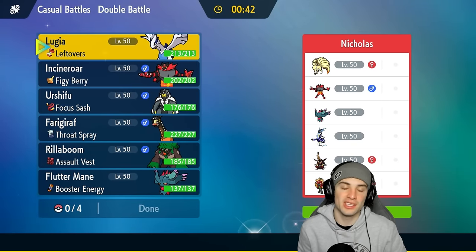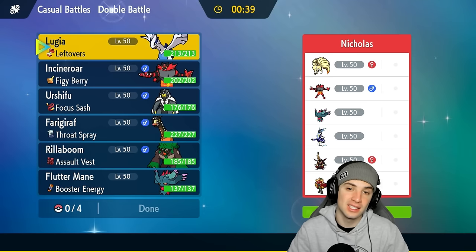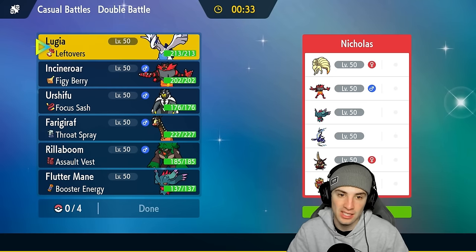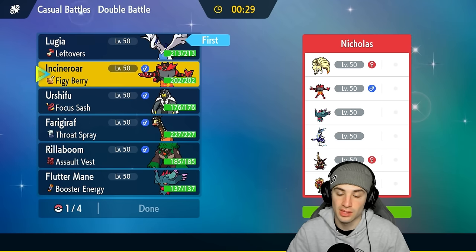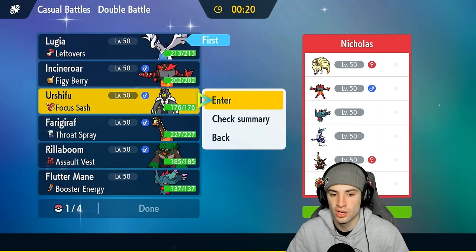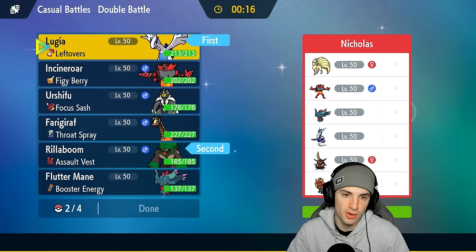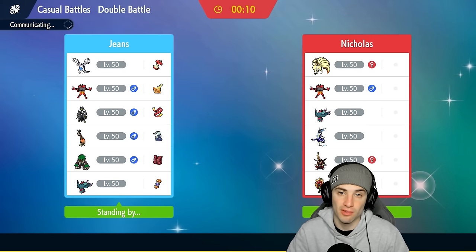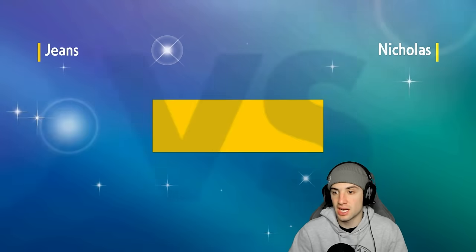Huge shoutout to the team creator Adrian — thank you for making this team and sending it over on Twitter. We're going up against a Miraidon team in match number three. Lugia is actually pretty solid here. I'd normally lead Incineroar but Defiant on King Gambit could be a problem since it powers up from Intimidate. So I'll lead Rillaboom and Lugia instead, with Urshifu and Fluttermane in the back. With Miraidon's Electric moves, having Ground Tera on Lugia is absolutely massive — we can dodge that.